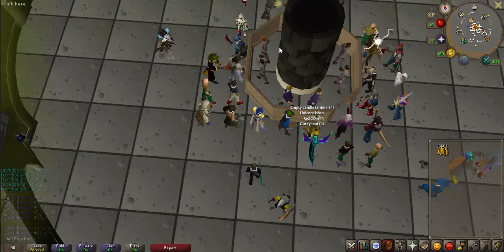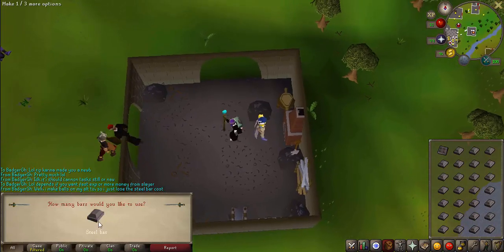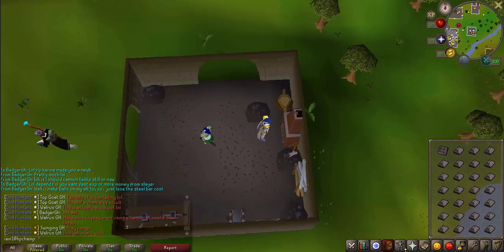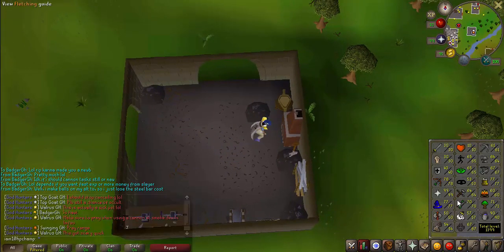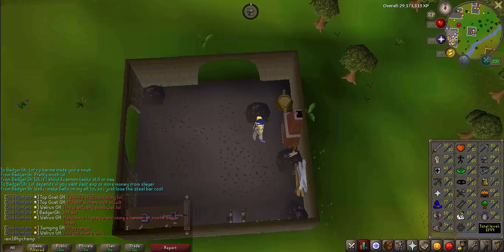The next money making method is making cannonballs. The requirements are the Dwarf Cannon quest and 35 Smithing. All you have to do is use a steel bar on the furnace and make all — it's super slow, but you can AFK for over 2 minutes per inventory. I started out with basically 408K Smithing XP, so let's see what we end up at. Let's start the timer and I'll be back in an hour.